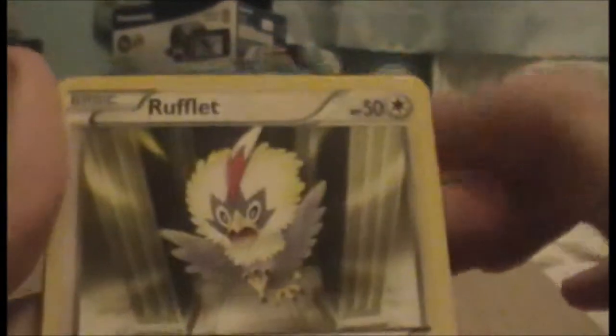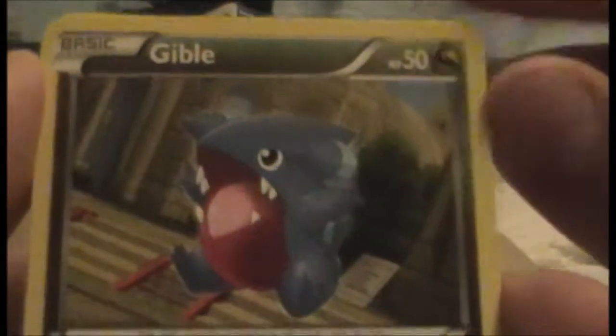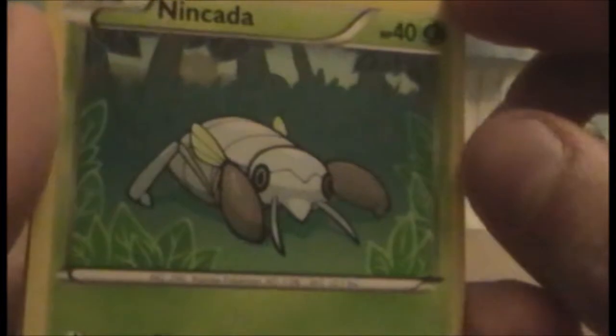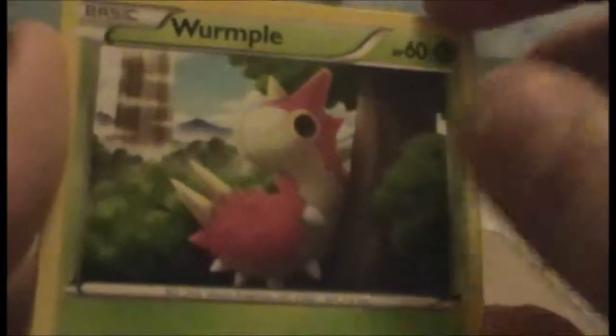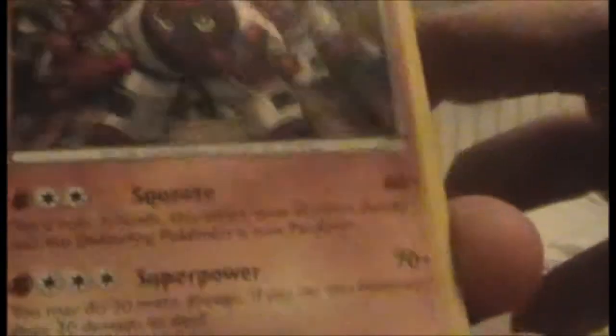Second Dragon's Exalted now. We have a Rufflet — I like Rufflet. Cubone — that's a cool Cubone — he seems to be jumping into nothingness from a cliff. Gible — I can finally play the Gabite card I have. Nincada — he's adorable. Wurmple — less adorable. Throh — awesome, I was looking for a Throh, and he's got good HP and attack.